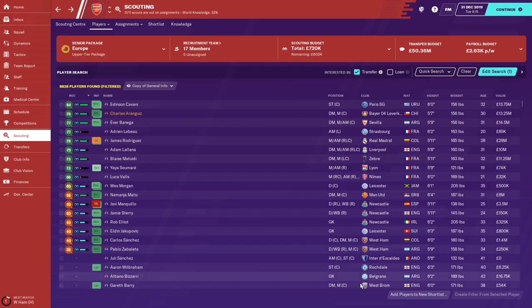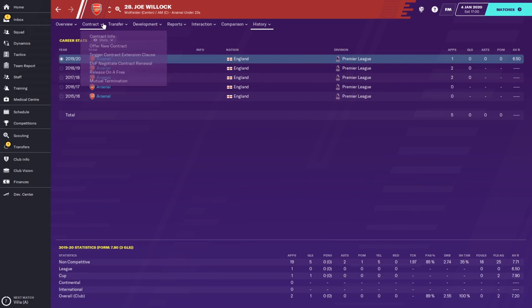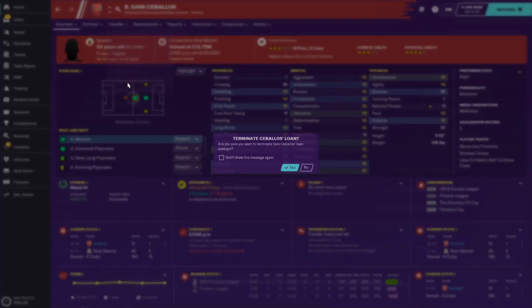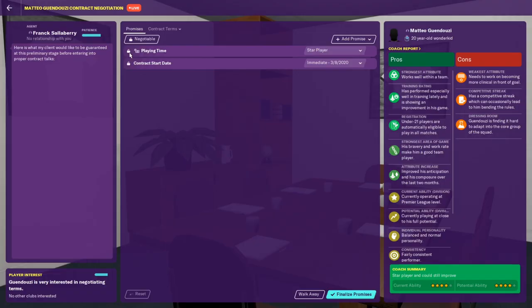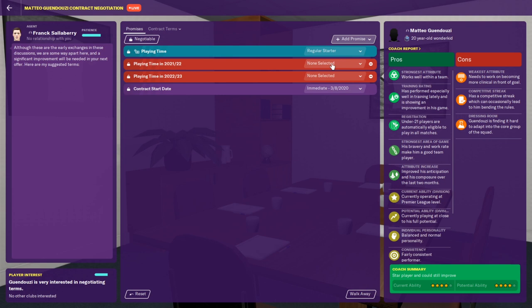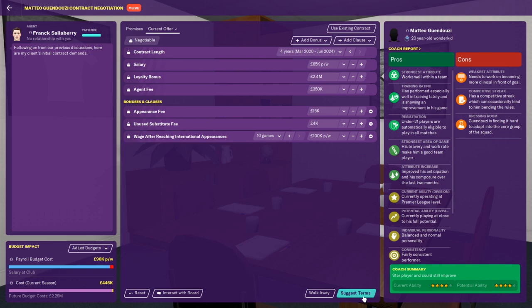I typically make few transfers during the winter transfer window as it can tend to disrupt the squad too much. I don't always cave to players looking to upgrade their contract, but if they're a youth player transitioning to a first-team regular and I know they'll be a big part of my future, I'll offer them that upgraded contract. It's always worth negotiating every penny out of their agent. Things to look out for when negotiating contracts are bad clauses like big sell-on fees, giant yearly wage rises, and big jumps in salary after reaching a certain number of league appearances or international caps.